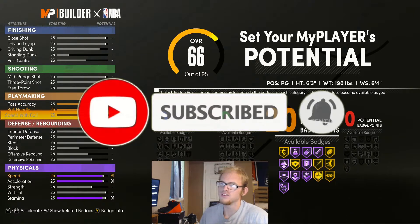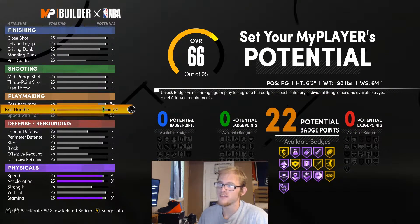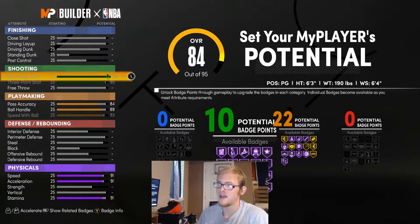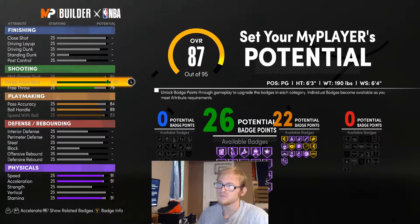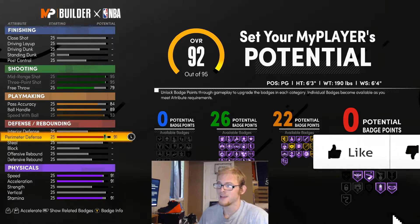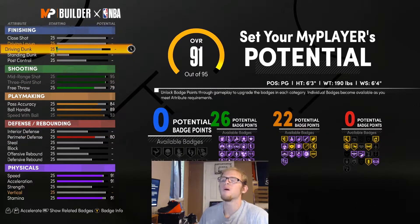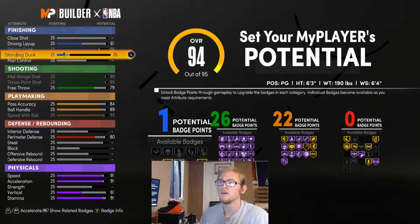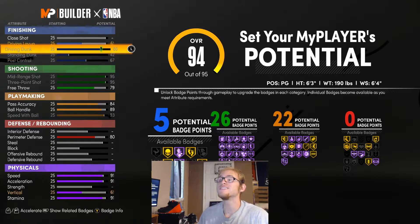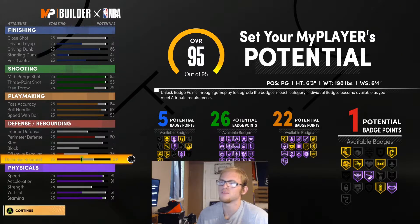The thing with this is the higher you put these stats, the more badges you get. Say you bring your speed of the ball to a 93 — you're going to get more badges. So it kind of just depends on how you want to play. Three-point shot and mid-range, you're going to want to max both those out. You're also going to want the free throw up here too. You can spend points on defense, but defense is crazy expensive to upgrade.